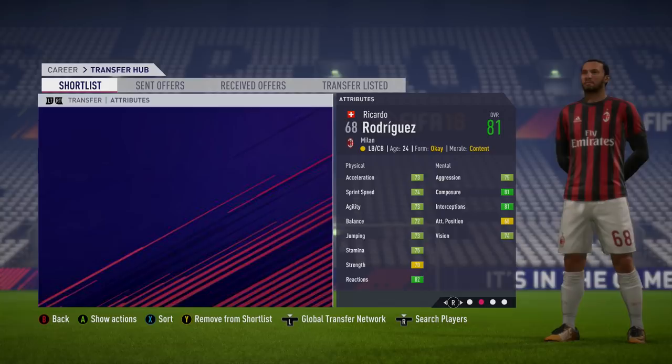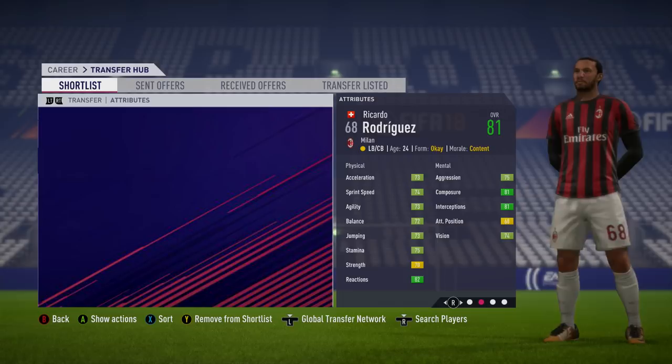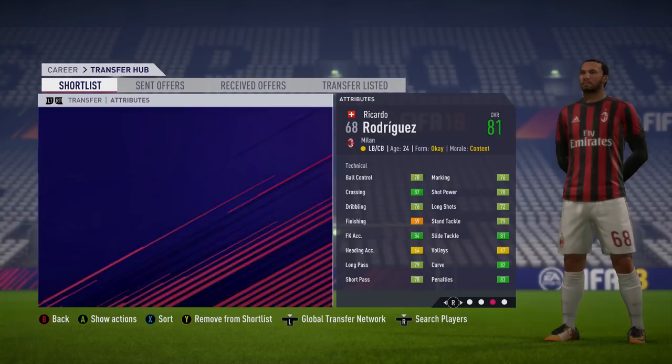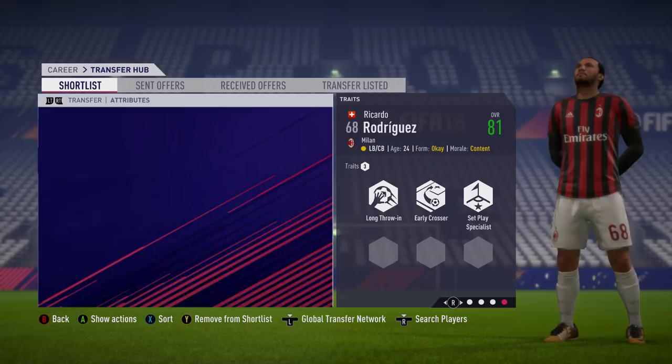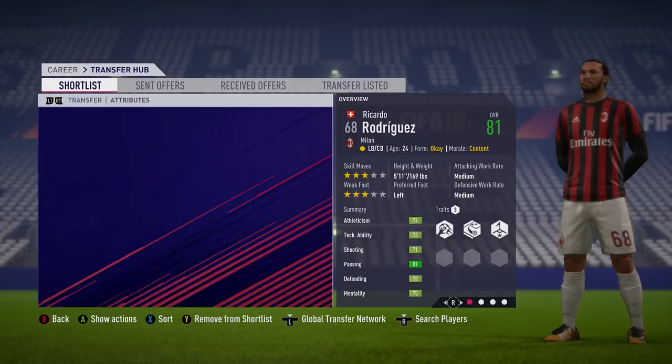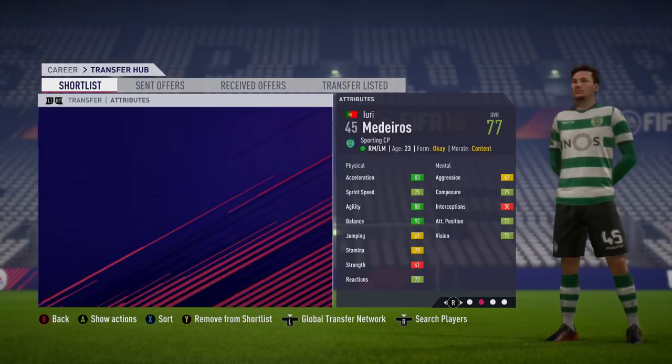On to the penultimate player — another left back, and another player from AC Milan. I don't know how Milan decide who takes free kicks, because this is Swiss left back Ricciardo Rodriguez, who signed from German side Wolfsburg in the summer. 87 crossing is his best attribute, but free kick accuracy is 84. Very good slide tackling, curve, and penalties are also very high for Rodriguez. He's got the long throw-in speciality, early crosser, and set play specialist traits — so maybe he takes the corners and Çalhanoğlu takes the free kicks. He can play as a left back and centre back. 24 years of age, 81 overall, with three-star weak foot, three-star skill moves, and medium attacking and defensive work rate.